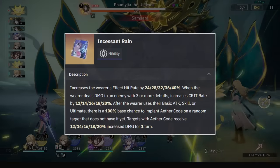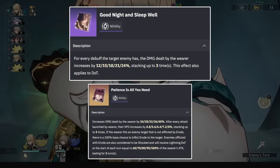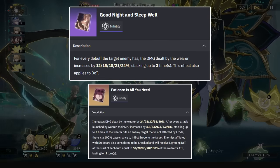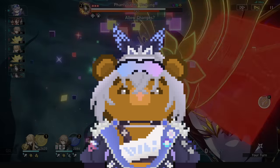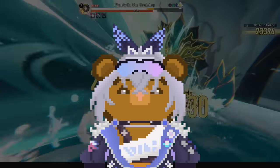At E1 onwards, Incessant Rain takes over for her damage and team damage, with Goodnight Sleep Well or Patience is All You Need being best for her personal damage. Running tutorial post-E1 is still fine, but now you can run any light cone without worrying about those pesky energy needs.